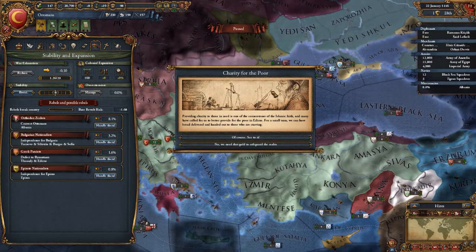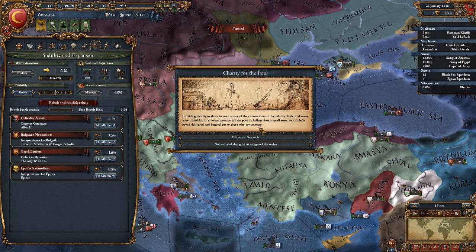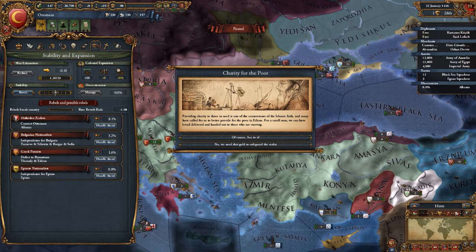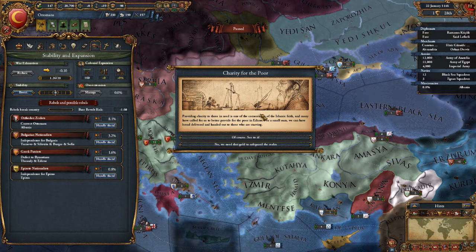Let's get back to it — every now and then there are going to be these decisions that pop up. You pick — some of them only have one choice and they can be good or bad, but some of them you get to decide what you want to do. A lot of them are going to be the same type of things over and over, so I'm just going to read these until I get familiar with them and hopefully we can speed past them eventually.